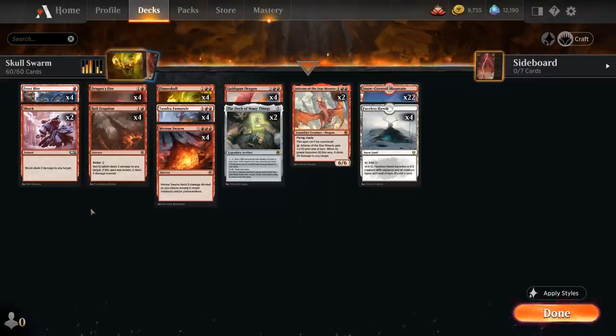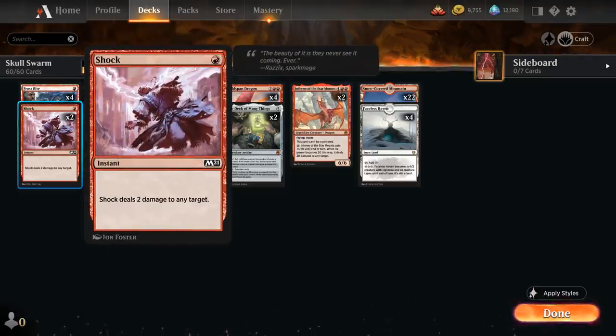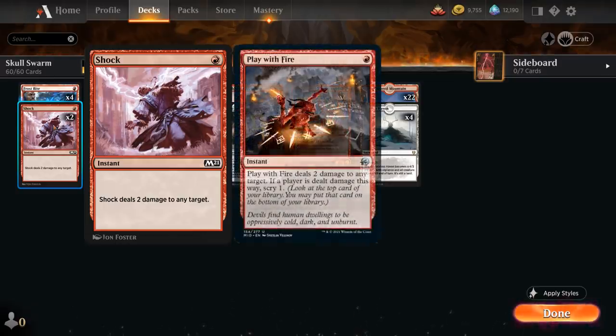At one mana we've got a full playset of Frostbite — a one mana snow instant dealing two damage to a creature or planeswalker, but if we control three or more snow permanents, including our lands, it deals three damage instead. Then we've got two copies of Shock dealing two damage to any target, so that this can also go to the opponent's face. Shock is still legal in 2022 Standard because it's in one of the red starter decks.